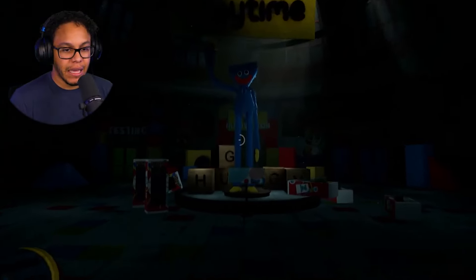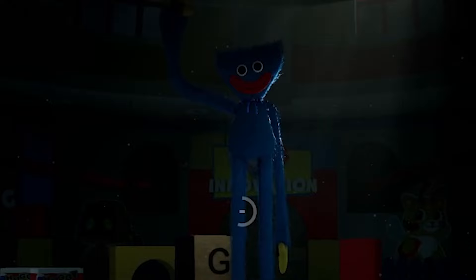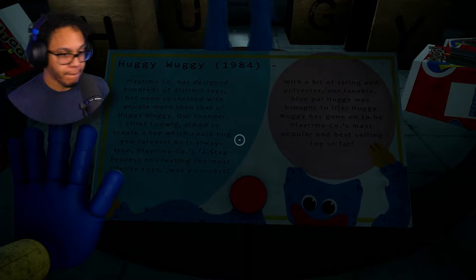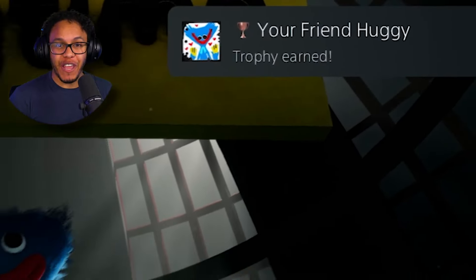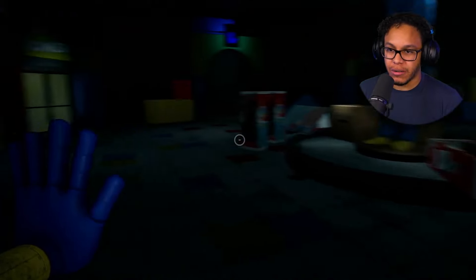We finally entered the Playtime Co. main area where we met a huge blue toy named Huggy Wuggy. He is huggable, right? I decided to click on the button, jam to a song, and that's where we earned our first trophy. Hey, we got our first trophy! Your friend Huggy? I just was getting my dance on. Now what do I do?